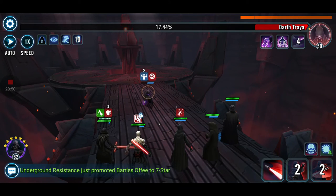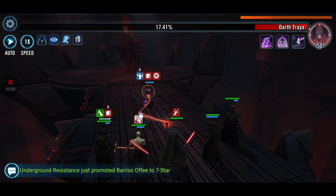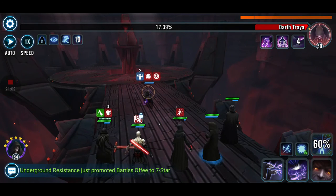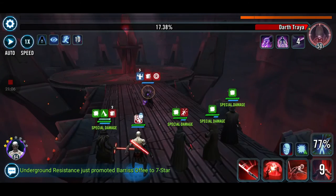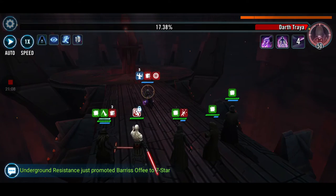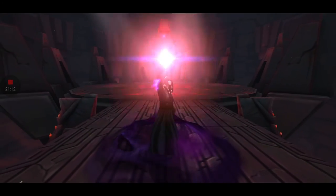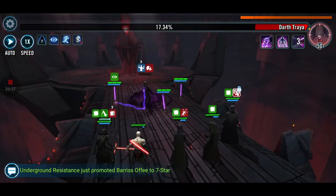I should have upgraded Kylo Ren's outrage attack, but not wasting all the resources — except the most valuable ones which are the Sith mats, not wasted. Electricity flows through me. Also, Dark Science's ultimate attack was at 15 seconds cooldown and now it's 9 seconds — that's nice.